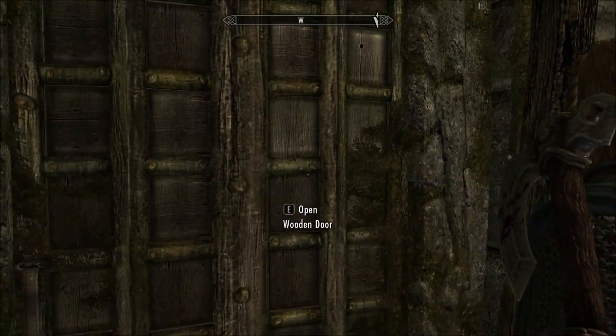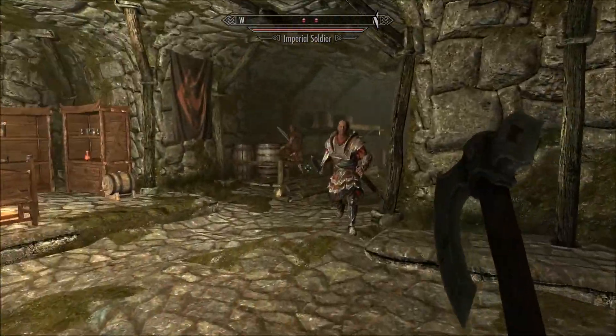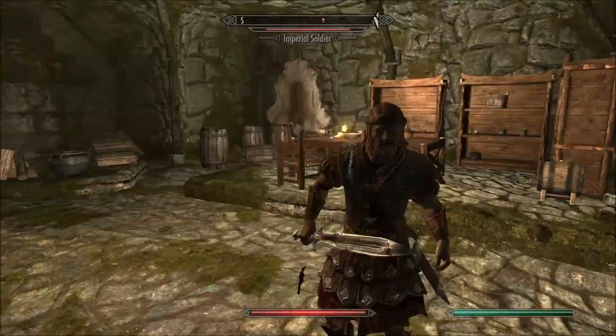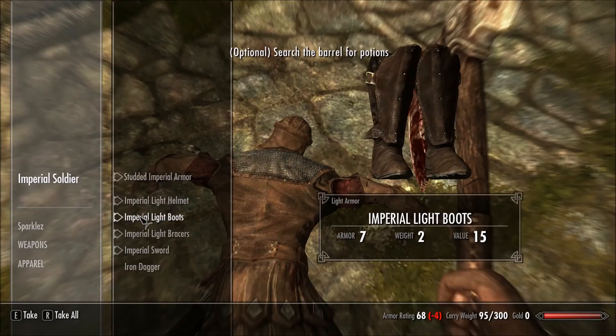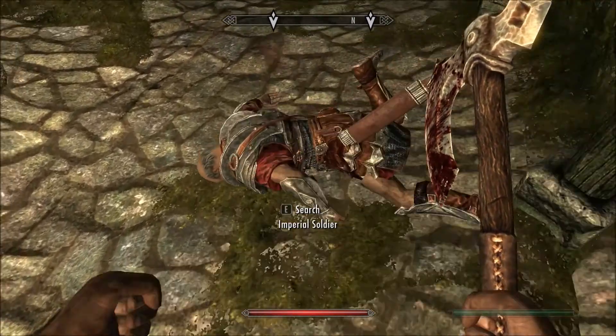Filthy Imperials. Dragon's burning everything to the ground - how'd you see me? Boom, that's how we do it, Redguard style. Don't mess with Sparkles the Redguard, don't do it.